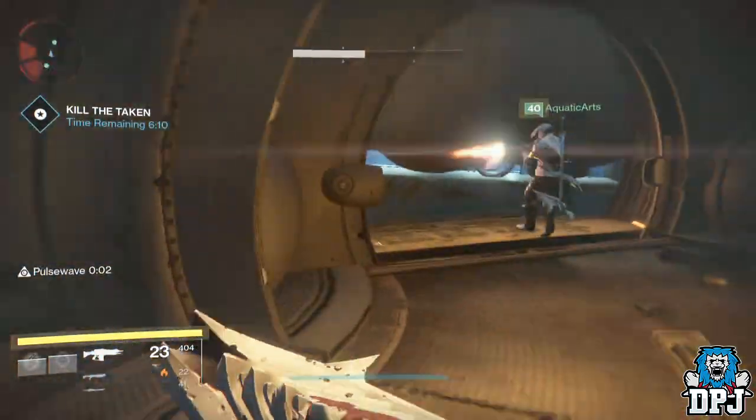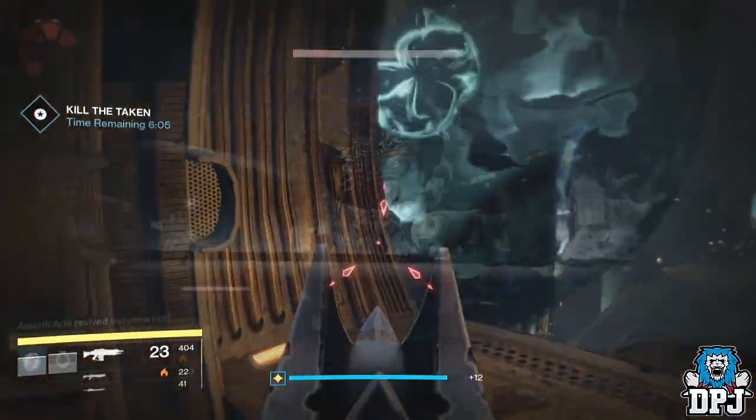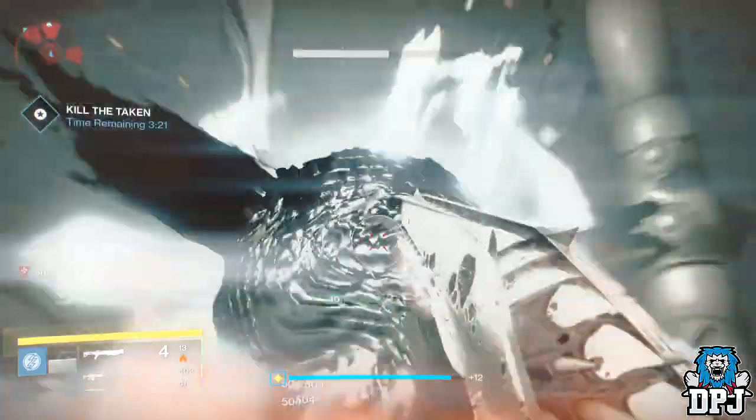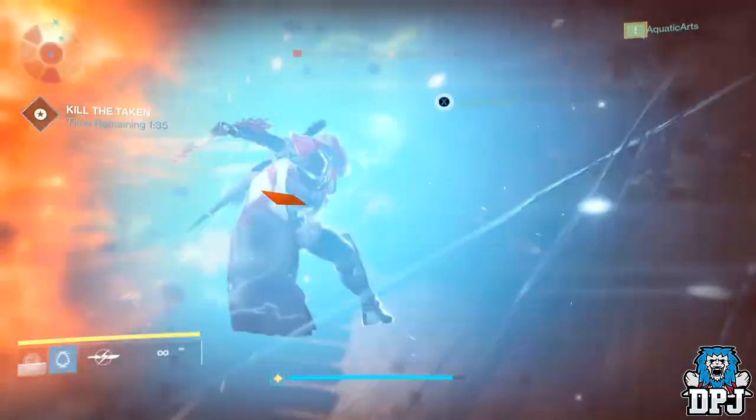Normally where Taniks the Scarred is, there is a massive amount of Taken enemies. I suggest destroying the orbs where all the Taken spawn from, then take down as many adds as you possibly can, then kill the boss, and then take down the remaining adds.